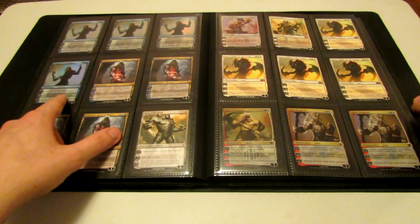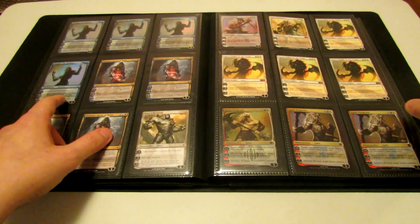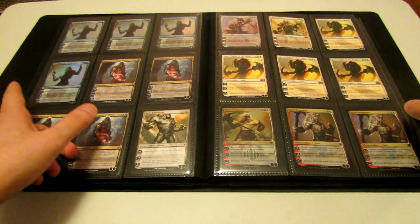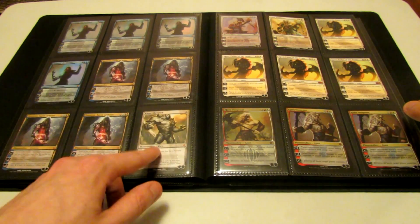I have a playset of the Duel Deck Tezzeret the Seeker. Surprisingly, I actually don't have any of the regular Tezzerets. I have a playset of Tezzeret Agent of Bolas from Mirrodin Besieged.